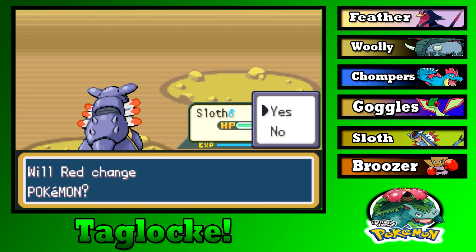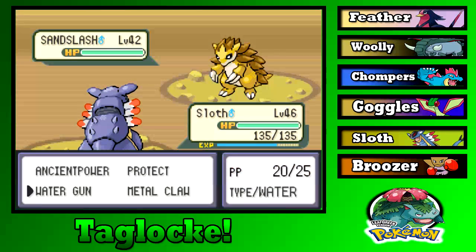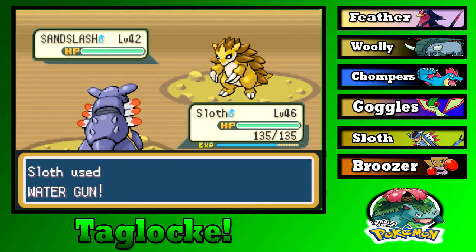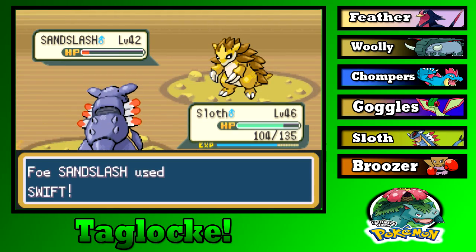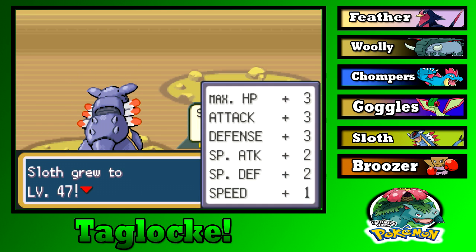Sloth handles a Ground type next — we're out of Ancient Powers, have a Water Gun. My accuracy has been lowered and now I'll miss everything. Does Sandslash not get Earthquake? I'd expect it to have one Ground move that isn't Sand Attack. Sand Attack is Normal type, isn't it? Or is it Rock? I don't know.